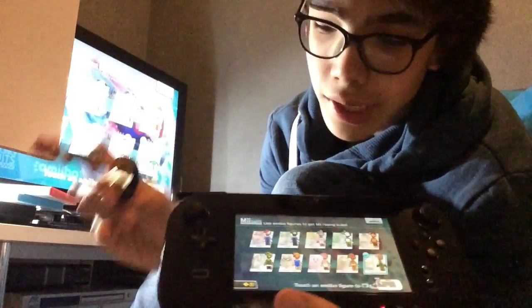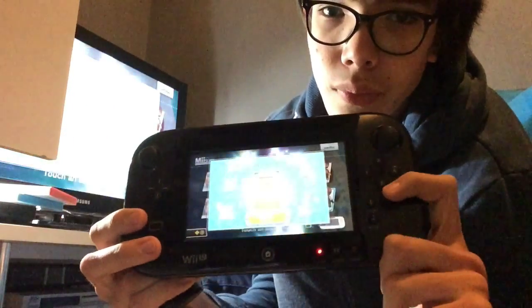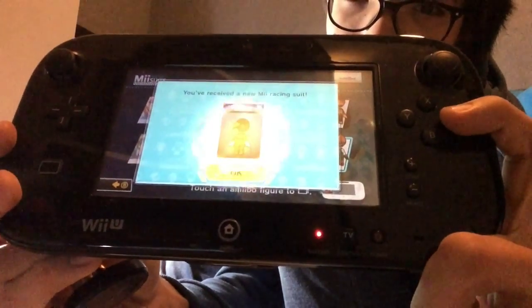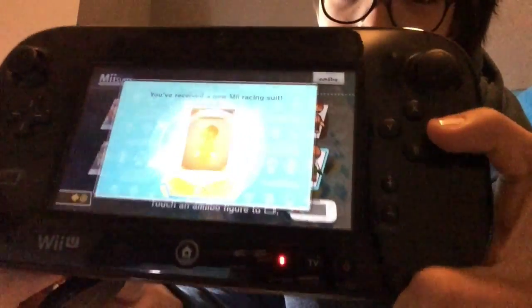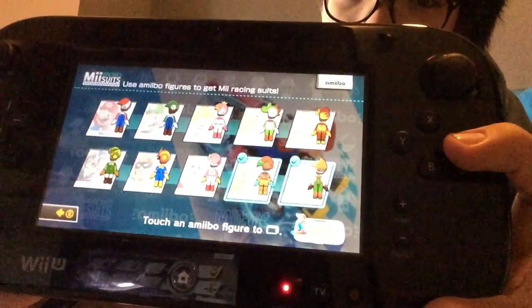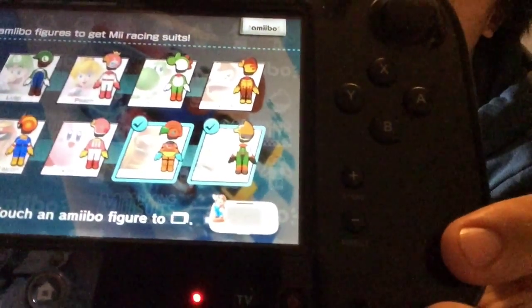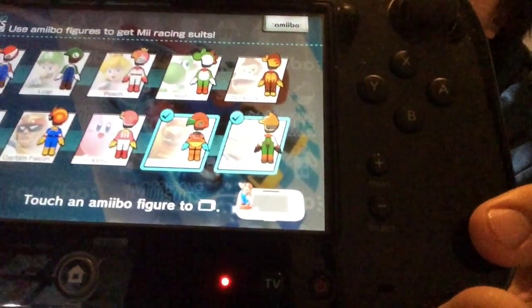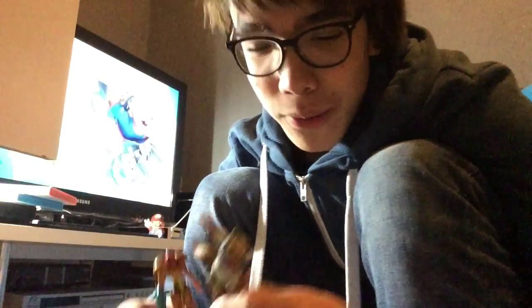So now let's do the second one. And there it is — that's Samus, right there. I actually kind of like the design on this one. Now you can see it very clearly. That's the suits, because those are the two amiibos that I have. And awesome background music, by the way.